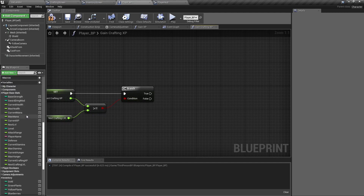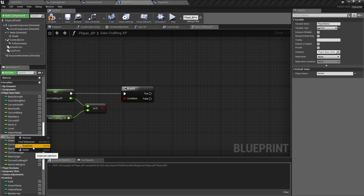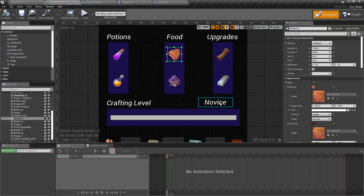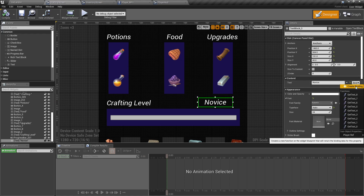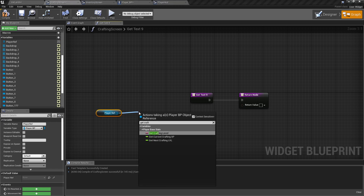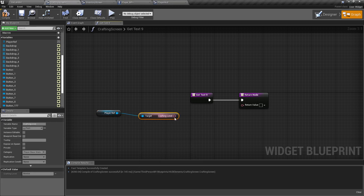If it is, we want to find our player name — it's a text variable. We'll duplicate that real quick and call it Crafting Level. So that in our crafting screen we can create a binding. Drag out our player reference, Get Crafting Level, and it'll tell us what level we're at.